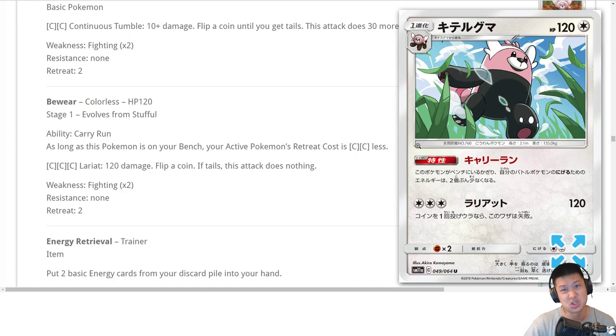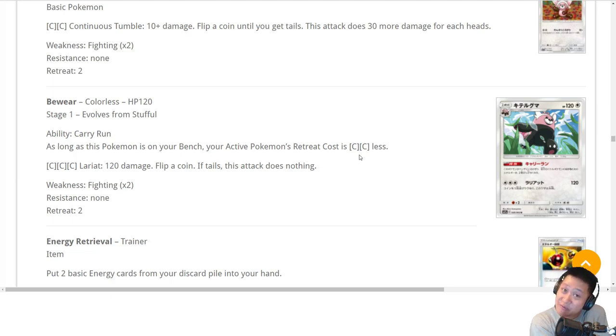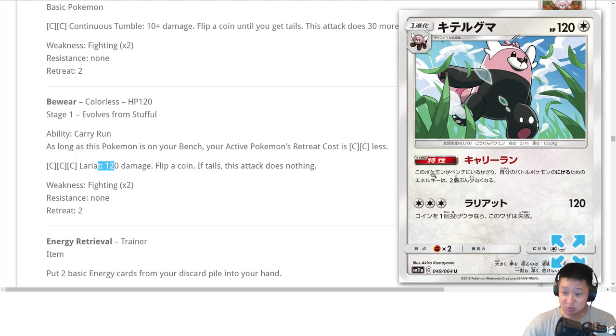Stufful/Bewear: it's a non-GX 120 HP. Your active Pokemon has two less retreat costs, which means free retreat for some Pokemon. With the three energy attack for 120 damage that doesn't do anything special, you're not going to be trying to attack with this — more like a backup attacker. We're probably using it for just its ability. I don't see a big combo with that yet, but it may open up. We have Dodrio right now so this is a little bit better, but I just don't see the combo yet. It may open up in the future.